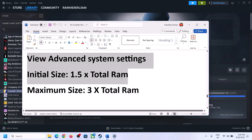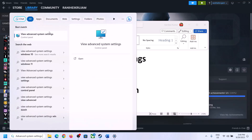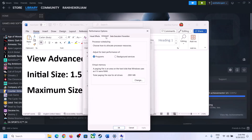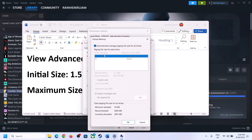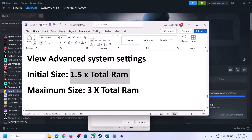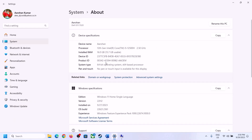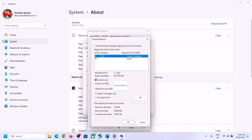The next step is to increase virtual memory. Type 'view advanced system settings' in the Windows search box and open it. Click on the first Settings button, go to the Advanced tab, click Change, then uncheck the box that says Automatically Manage Paging File Size for All Drives. Select the drive where the game is installed, put a check on Custom Size. Check your total RAM in Windows Settings under System > About.